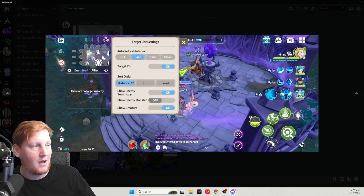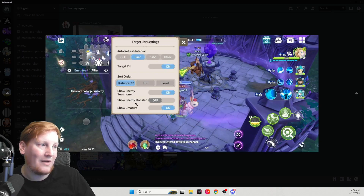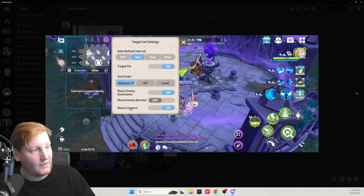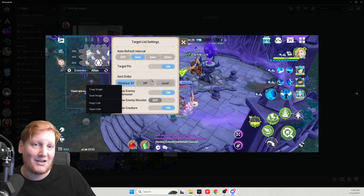You can also change the targeting order, though I don't worry about that much. I have 'show enemy summoner' on so they appear on the list, and 'show enemy monsters' off because I generally prefer to kill the summoner directly. 'Show creatures' covers the little ground monsters — some people turn this off to avoid misclicking, but the sprites look distinct enough to me.